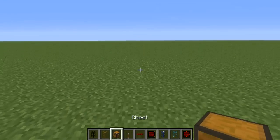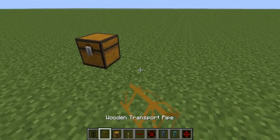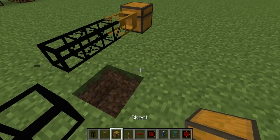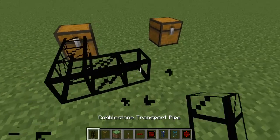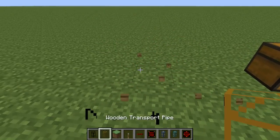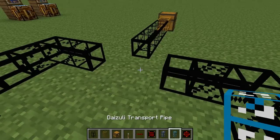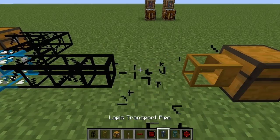Let me throw together a quick little demonstration. We have a chest here and two chests here. We'll pump items out of this chest and split them off into two different chests. First off we'll put in the daizuli pipe, then we'll put in the lapis pipe.